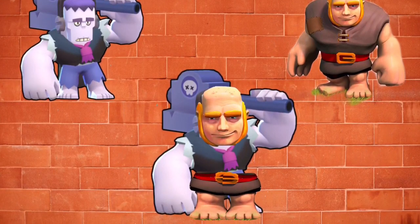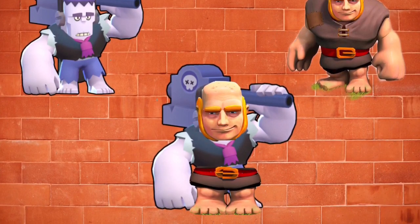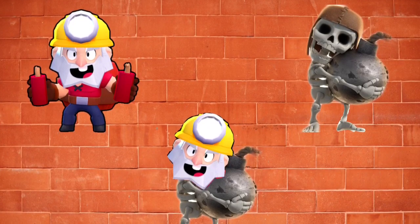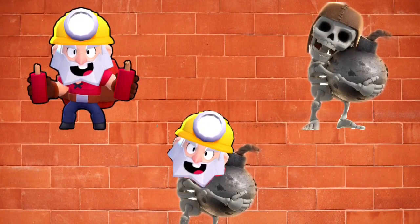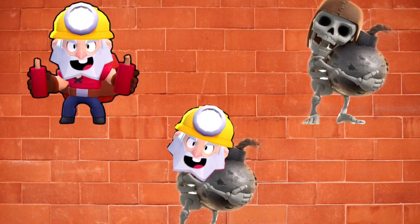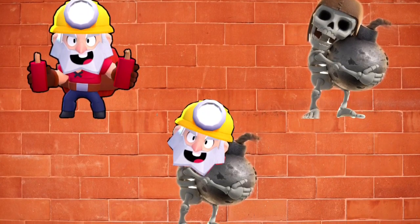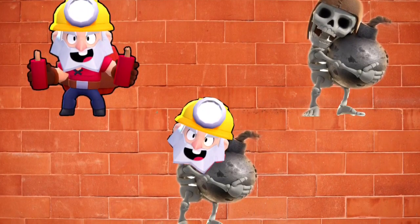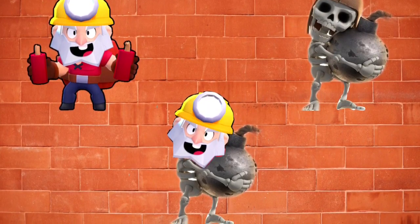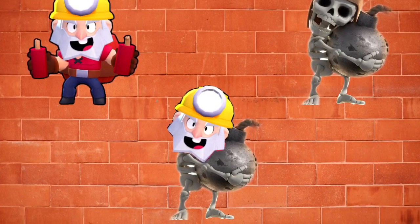Actually guys, sorry for ruining these characters for you, and I hope this skin does not actually come into the game. But pretty cool to look at. Over here, we've got a mix between Dynamike, who throws dynamite, and the Wall Breaker, which is a skeleton that uses bombs to destroy walls. I added Dynamike's face onto the skeleton's body and it looks pretty natural on him. It would be awesome to see a skeleton Dynamike skin added into Brawl Stars, although I hope it looks a lot better than this, because yeah, it's pretty ugly.